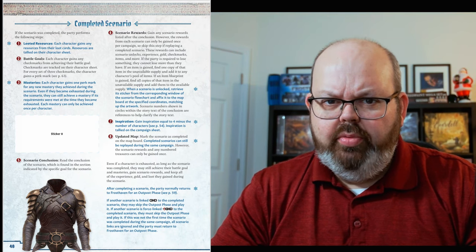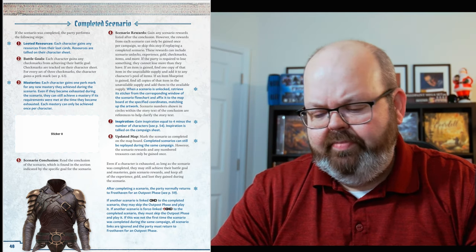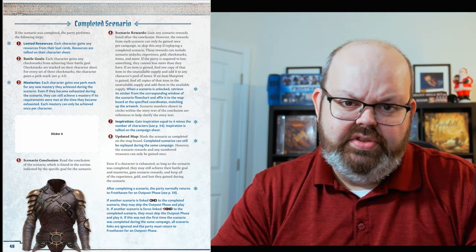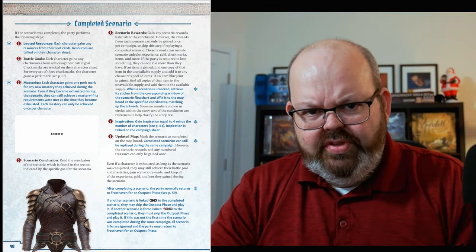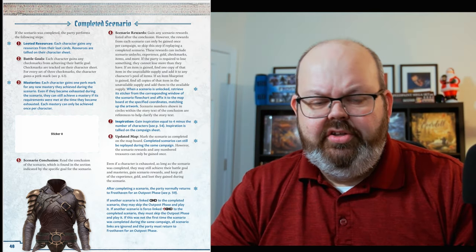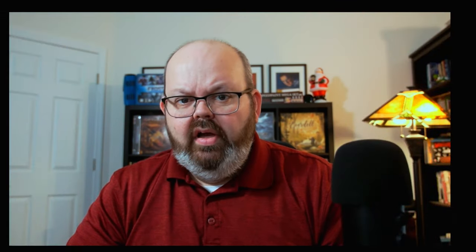In Frosthaven, there are also new rules revealed over time, but the way they handle them is much better. As you go through the rulebook, there will be blank spots that say sticker one, sticker three, sticker five — these represent different things you'll add over the course of the campaign to the rules and mechanics of Frosthaven. These new rules don't come in order; they come based on your retirements and what you unlock through the different unlockable elements within Frosthaven. All in all, the rulebook itself and the way they reveal rules are a great improvement over the original game.